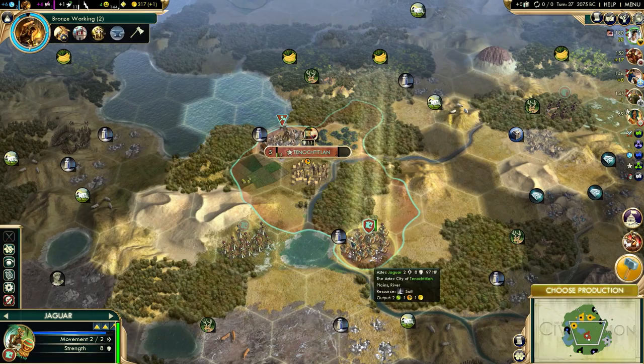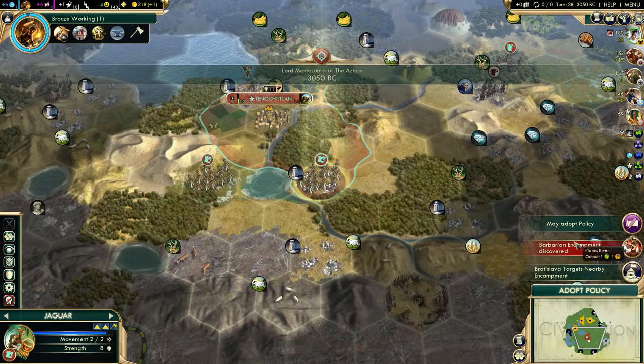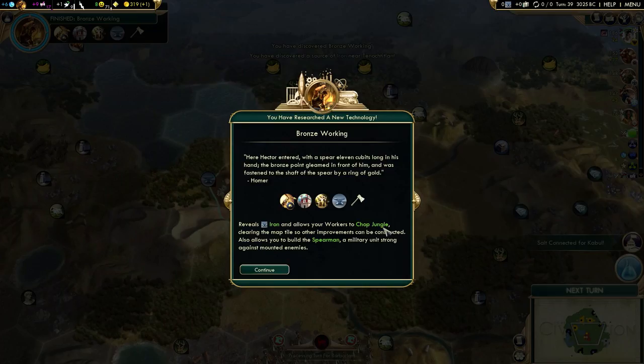There's the Jaguar. Next we're going to grab a granary, and I'll switch to settler once the city grows to pop 4 - that's what I usually do. I don't need to watch my back against Bismarck, especially now that I have a negative modifier with him. Let's go grab that barbarian camp - hopefully they will spawn some extra barbarian units. That's culture for me.